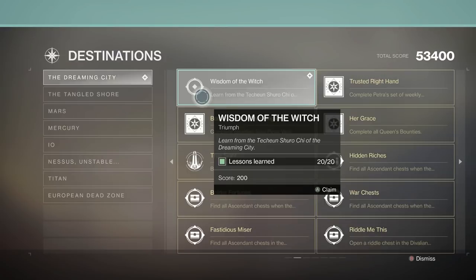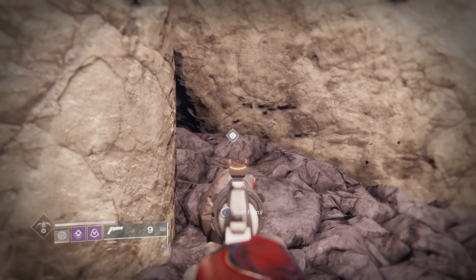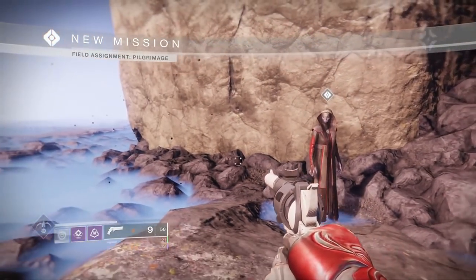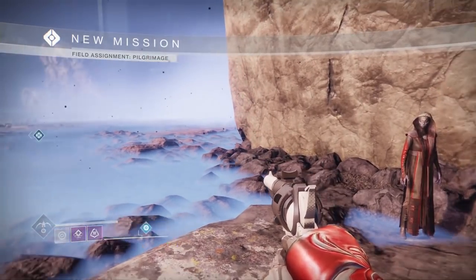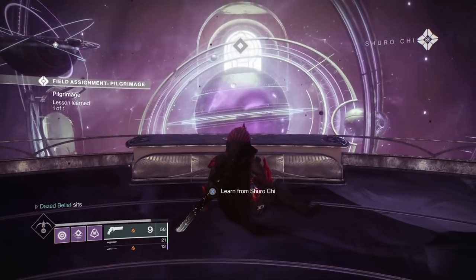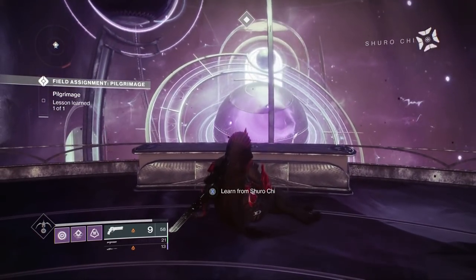In order to get this filled out, you are going to need to do 20 of the scannable patrols found in the Dreaming City. Now this can be a little time consuming — it did take me an hour to get this done — but while I was doing it, I found out there was a little trick: they actually spawned in some sort of pattern. The patrol you just saw on screen, the pilgrimage patrols, are what you need to do and it is going to take 20 of them.